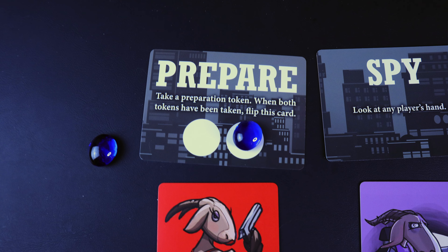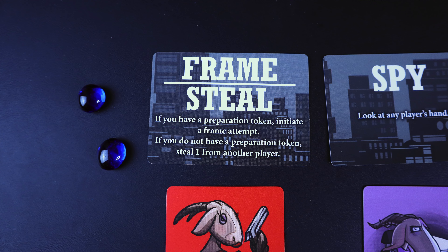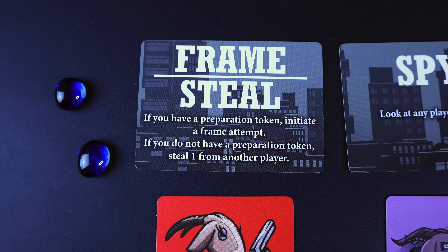In this game you have a certain amount of actions you can do. The first card is called the prepare card. At the beginning of the game there are two blue stones on that card that you can take. Those stones are what allow you to do a frame action — you cannot do a frame action unless you have those stones. Once both stones get taken off the card, it gets passed around, turns over, and becomes the frame and steal card.